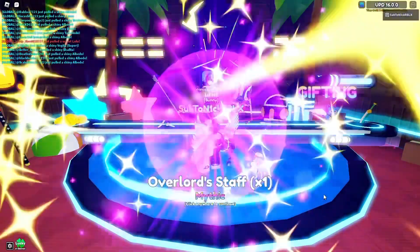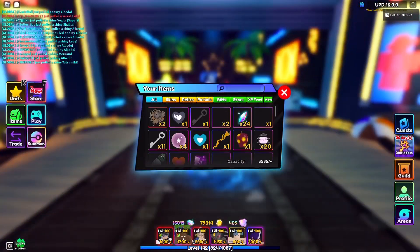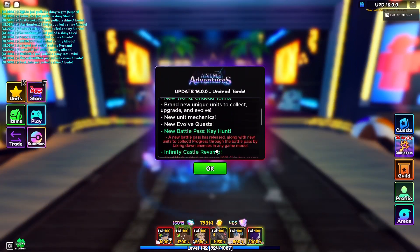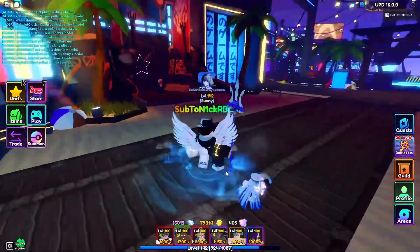Albatua, there we go — an overlord staff. So what the overlord staff needs: let's go ahead and use view. You can see you need all three units — Albatua and the other two overlord units. That's how you use the staff. Thank you for watching, like and subscribe.